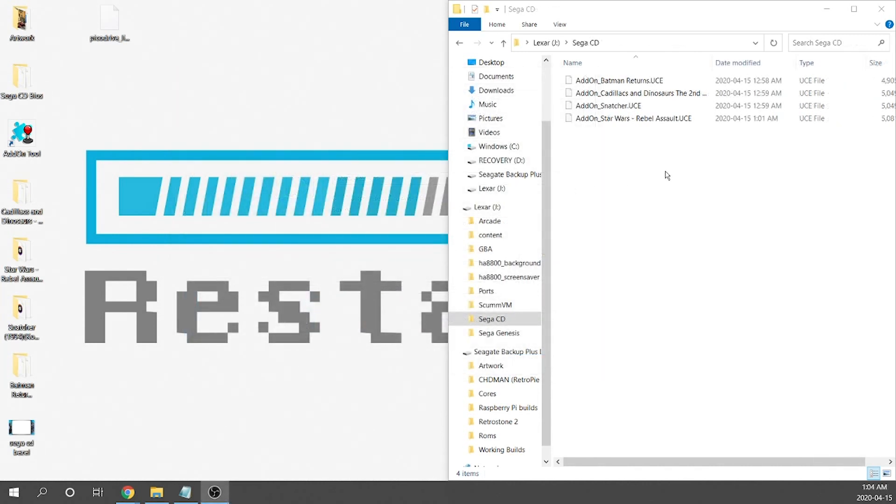All our UCEs are built and in our Sega CD directory. Before we plug this into the arcade cabinet, I want to mention that in my last video we did a ScummVM tutorial — Wildcoder has actually updated that core so you can create your own ScummVM games now. I'll leave a link in the description to one of his videos with the updated instructions. Now let's get this USB popped into our arcade cabinet.